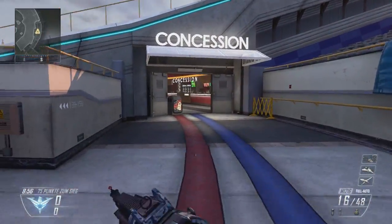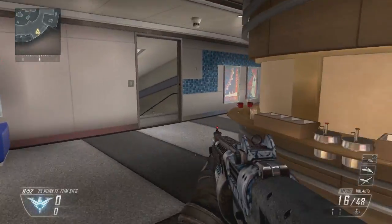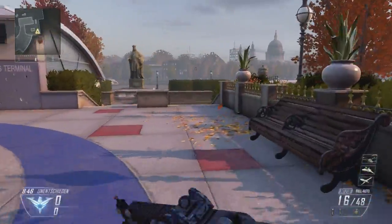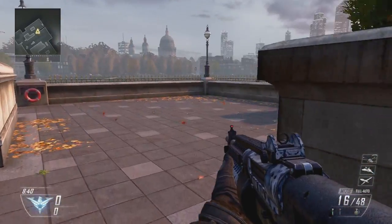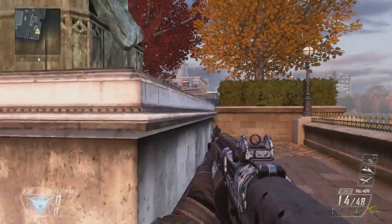Here you can get into a safety position when you're under fire. Always be careful in the corners — the enemy waits on you. So keep your eyes open. Let's walk along here. This position is often taken by snipers — they wait and shoot at you from this position.